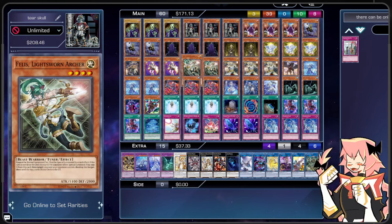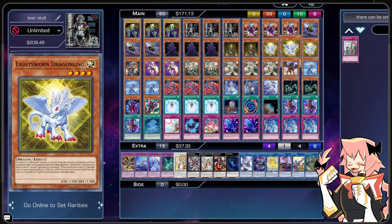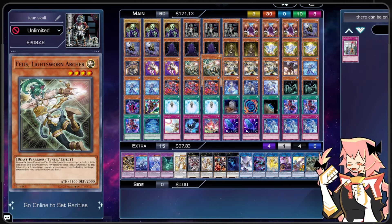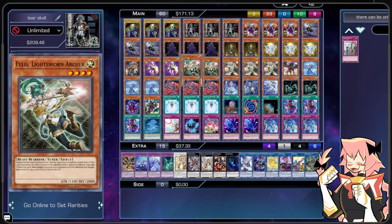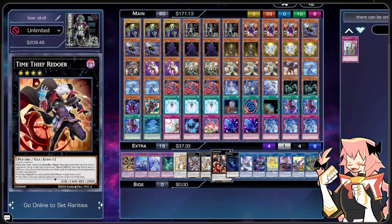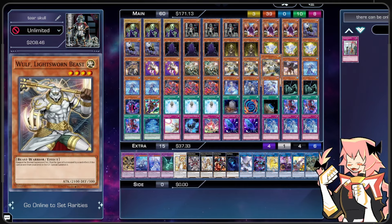Next we're on double Fellis, Lightsworn Archer — playing two just in case we mill it off a spell card effect. When it's milled by a monster effect, you can special summon it, and then you can tribute it on field to target a monster opponent controls, pop it, and mill three. Not necessarily the effect we're going for, but it's mostly here as a level four tuner that special summons itself when sent to the graveyard. It pairs really well with Dragon Lane since it's a non-tuner, making a free Minerva, and it's quite relevant just because of the frequency we need tuners to access Minerva — even if we send out Weiss, we still need a non-tuner like Wolf, so we still need Fellis.